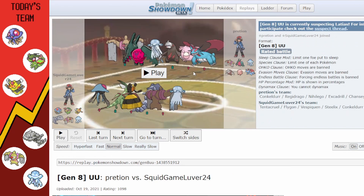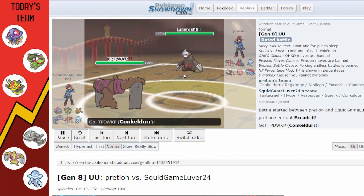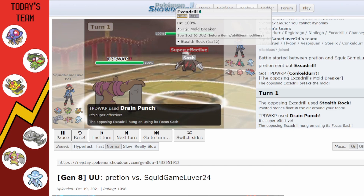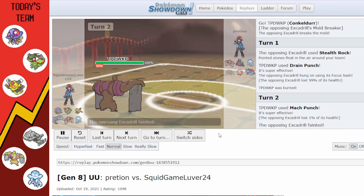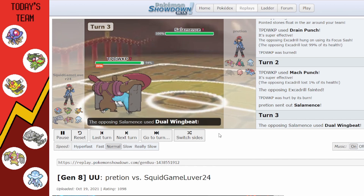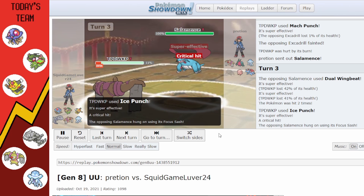Next game — some interesting mons here including Chansey and Regidrago. They lead Excadrill; I predict it and bring Conkeldurr. They get up Rocks but I get my Drain Punch. They go down to Sash but I have Mach Punch and get my burn, so Excadrill is gone. Conkeldurr is in a good spot. They go for Dual Wingbeat — I figure Conkeldurr can live it, go for Ice Punch, and it's a critical hit sash.